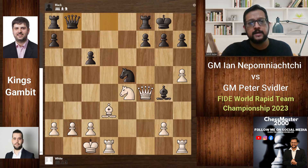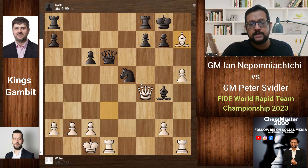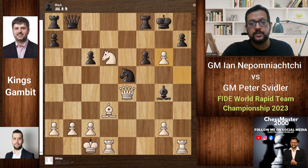So Qb8 was played, supporting the knight, but Svidler missed the next move: d6!! — this deserves a double exclamation mark. The idea is that if Qxd6, then Nb7+ and the queen falls, so you cannot take the knight. Svidler tried to protect the knight with f6 but it runs into e4, threatening a back-rank mate on g6. And g6 is a necessary evil to prevent the mate — now the h-file is open.